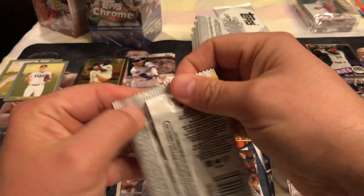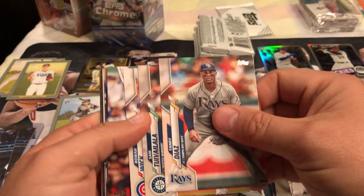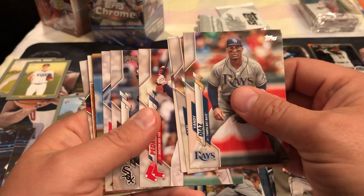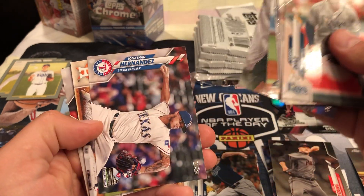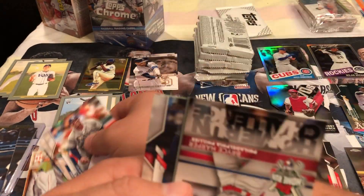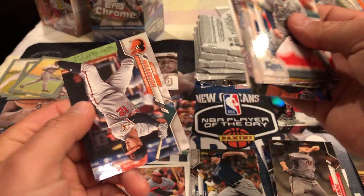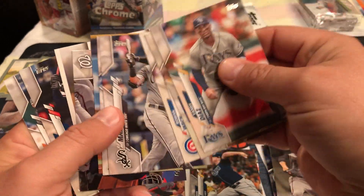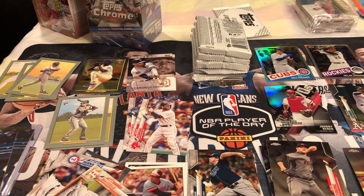Back to the next pack - I'll call it out when I get something big. This is just a red parallel. Paper rookie, another paper rookie. Brice Hopper. Tony Gwynn on the turkey card. I don't think we got any other rookies in this pack.